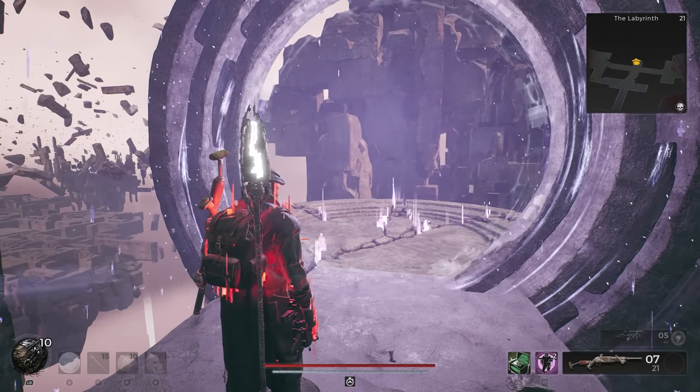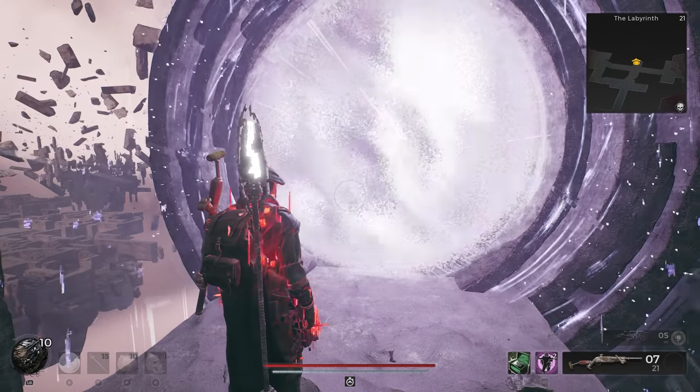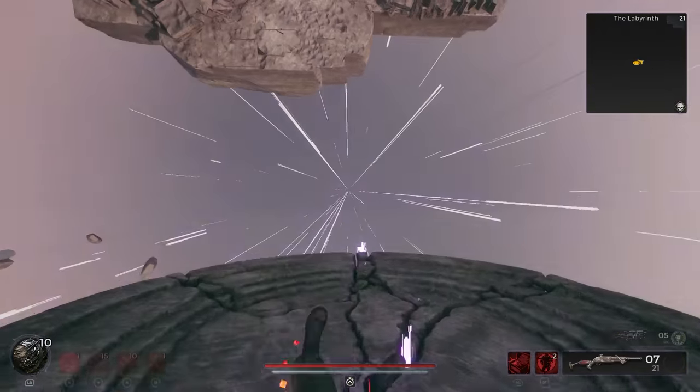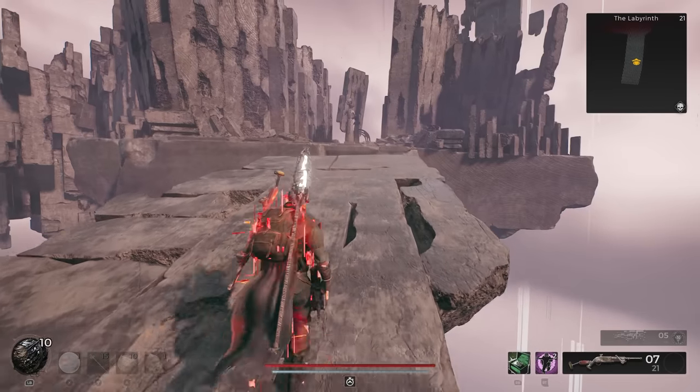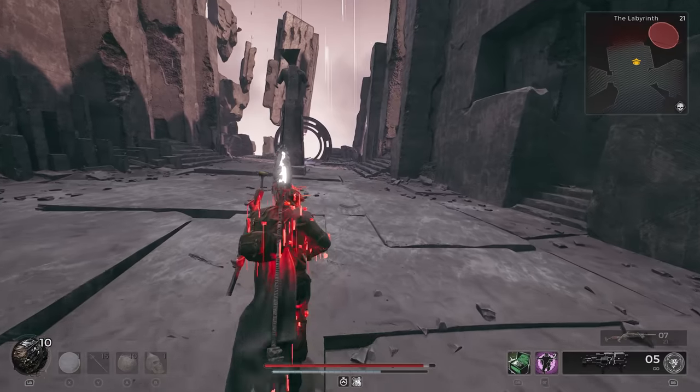Wait for the portal to be facing downward and panning right. We'll need to go through a couple seconds after it first phases in. If timed right, a landing path will form beneath you. It's just a short run over to the Corrupted Portal from here, and with the full loadout equipped, we can actually interact and open it with the Biome Portal key.